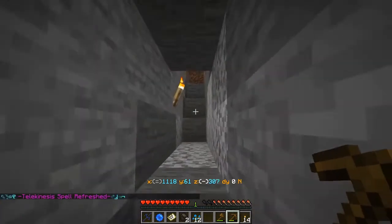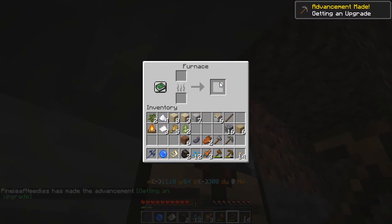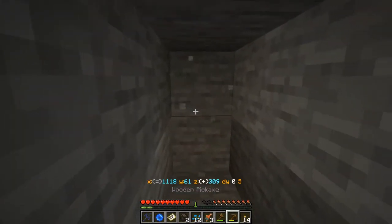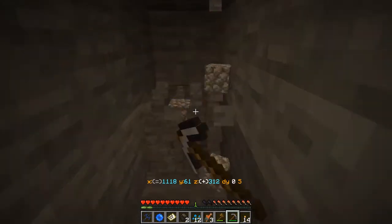I need a better pickaxe — this thing isn't going to do me any good whatsoever. Let's see: pickaxe! We'll get an axe too! Now let's dig — preferably not with that. When I get the iron, I could use the wooden tools to help with the cooking of the iron, so that'll at least serve some small purpose.